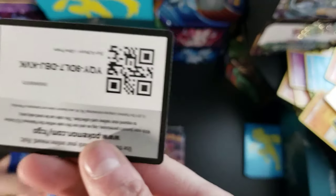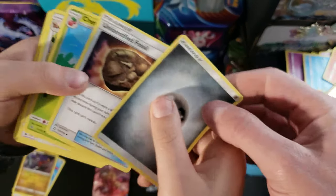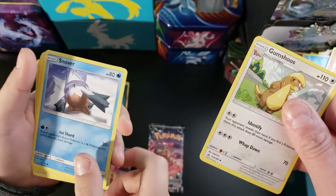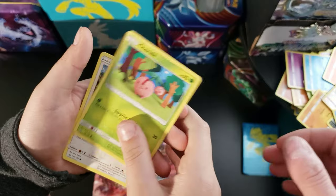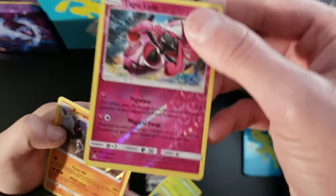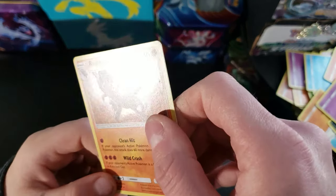Code card. Four to the front. We got a Metal Energy, Unidentified Fossil, Cheren, Gumshoos, Snover, Piplup, Cherubi, Yungoose, Skorpi, and a reverse holo Tapu Lele with a holo rare Rampardos. That's cool.